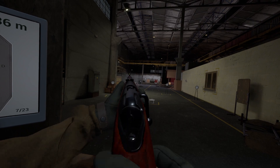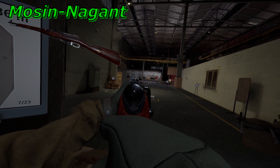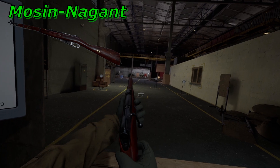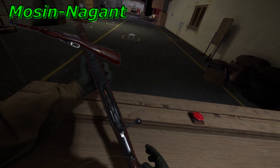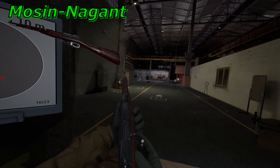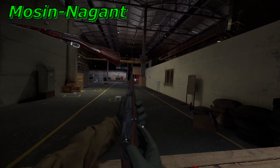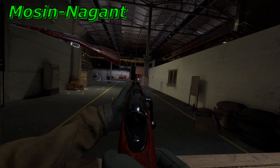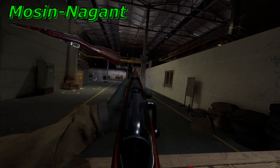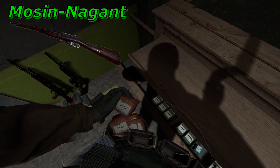Moving on to the weapons, first up is the Mosin-Nagant. As old as the round itself, it was created in 1891 for the Russian Empire. It is a bolt-action, internally mag-fed rifle, and is one of the most produced firearms in history, having well over 37 million manufactured. Fun fact: Mosin-Nagant isn't actually the rifle's name. It was first called the three-line rifle, M1891 — a line referring to a tenth of an inch, or .1 caliber — so three-line equals .30 caliber, which is exactly what 7.62 is.